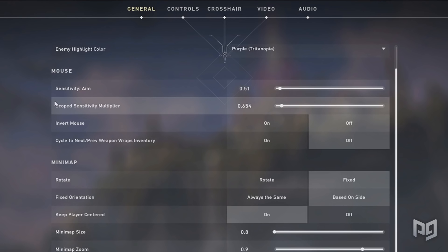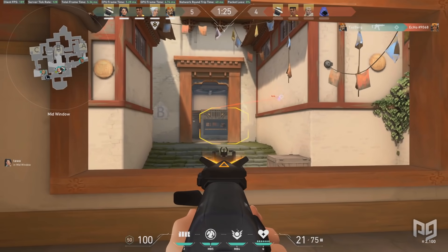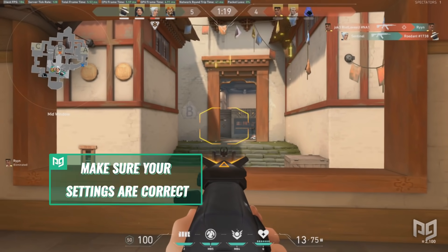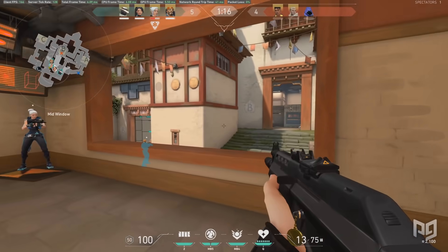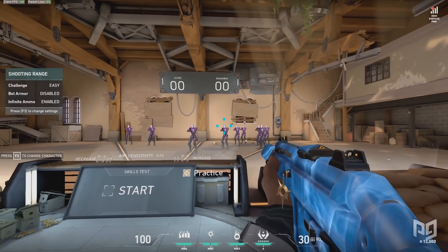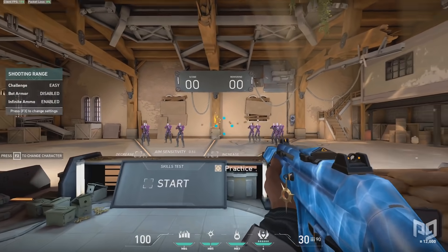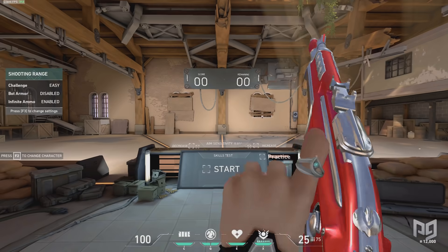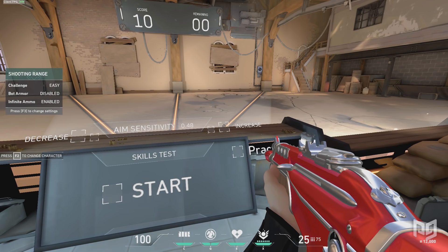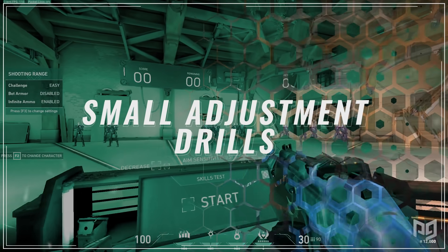I've designed some exercises to help you find your perfect settings. Make sure your DPI is set up and Enhanced Pointer Precision is off before practicing these drills. Drill one is steady aim drills: trace the bot's head slowly, keeping your crosshair on it as you walk around it. This helps you get used to the general feel of your sensitivity. Set these up by selecting a weapon and hitting the practice button. If you struggle to keep up, raise your sensitivity slightly; if you're over-adjusting, lower it in small increments.